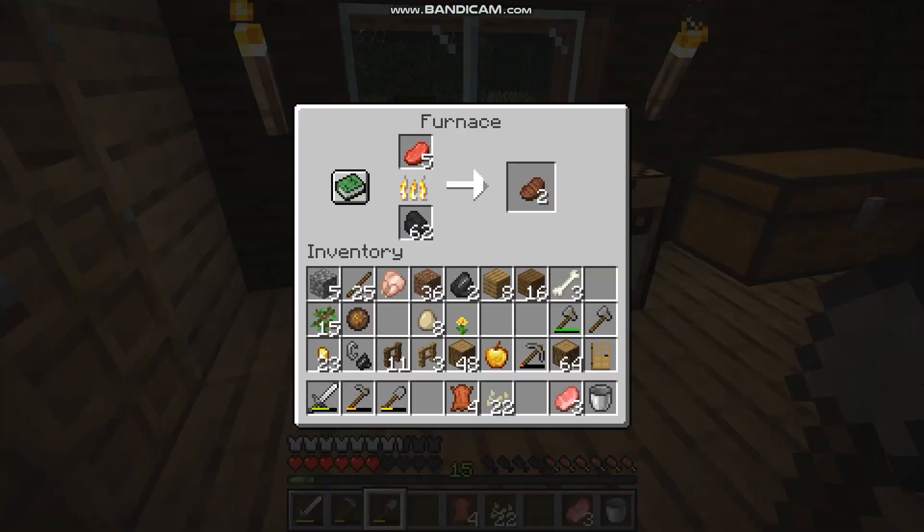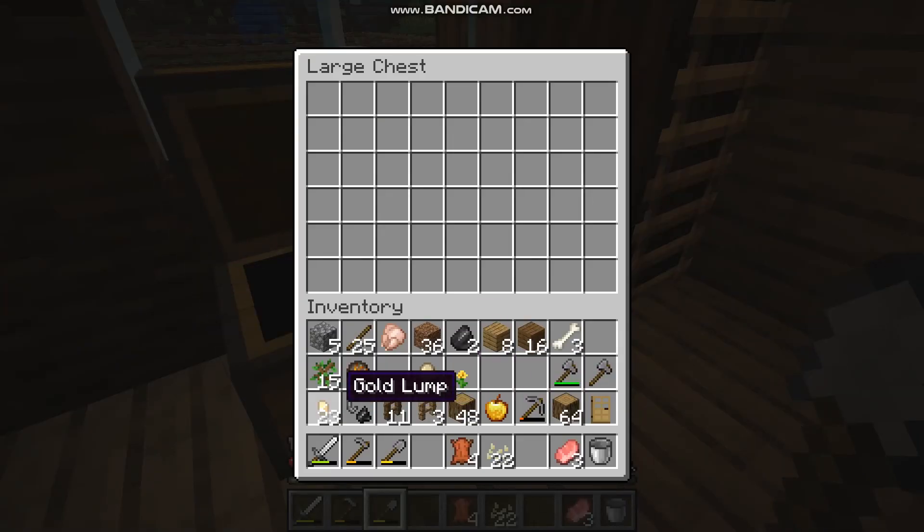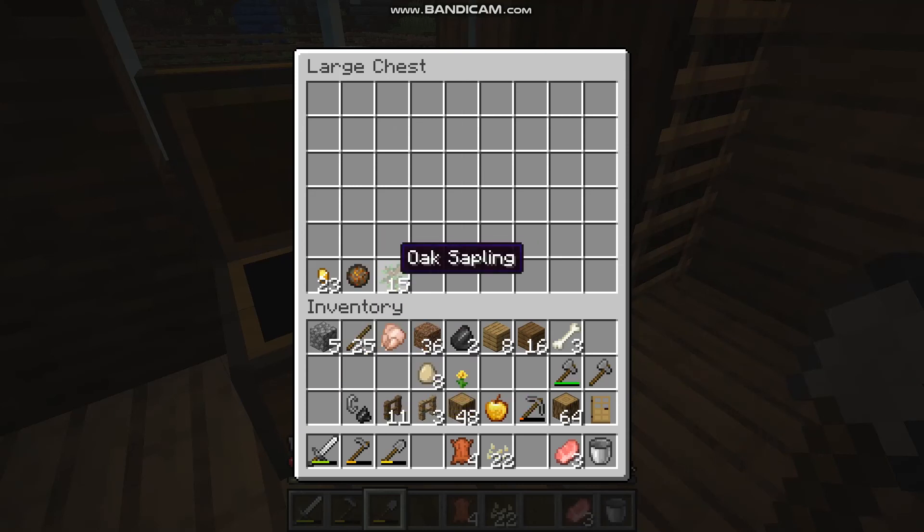We've just skipped a night. The food is on the cook and that should be available shortly. I will stack away the goodies we found from that Nether gate thing from the new update. I'll keep the flint and the pine timber.